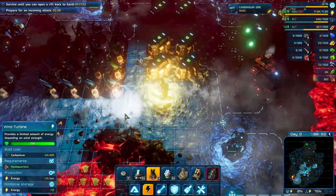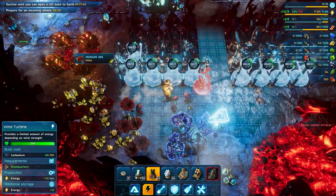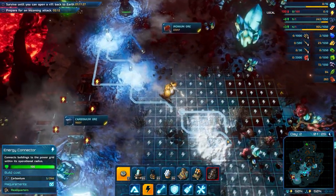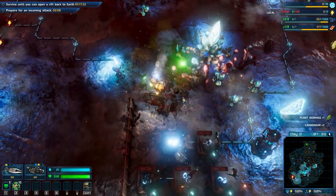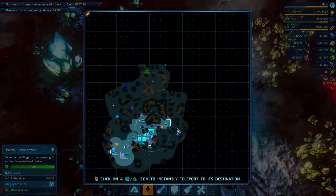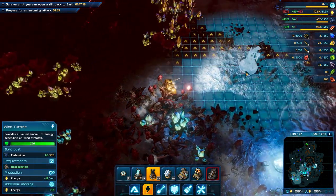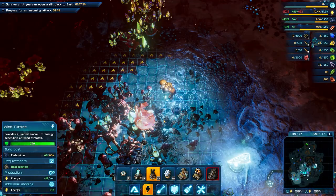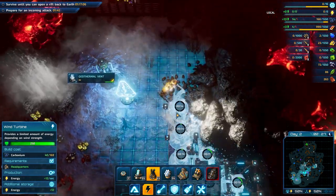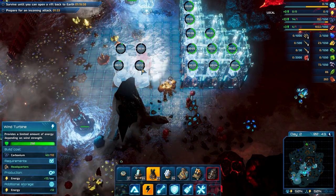I guess we need more power. Base is under attack. The atmosphere is clearing up, base operations returning to nominal levels. Let's connect those and get them running. We do need a lot of energy buildings because they are producing 50%, so as soon as we can do research we will try to prioritize liquid buildings research.